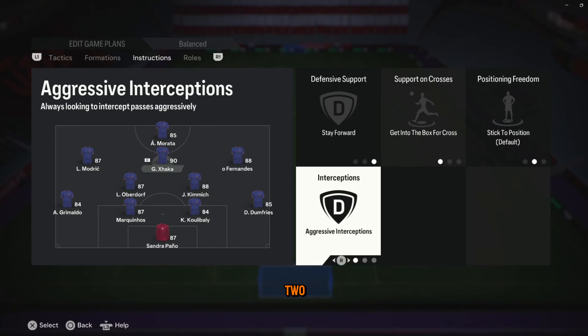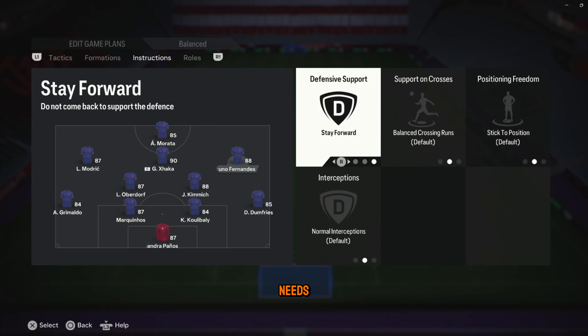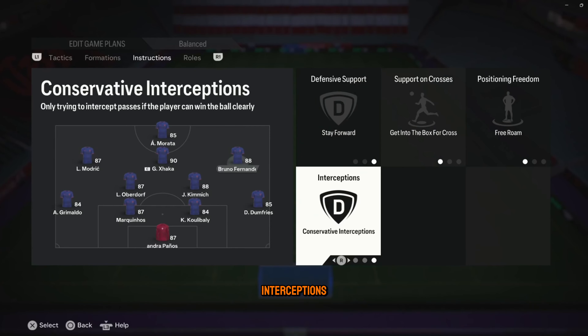Supports on cross — they need to be in the box. For the positioning freedom, the two right center attacking mids will be allowed to roam but the one in the center needs to stay there. And interceptions — aggressive.